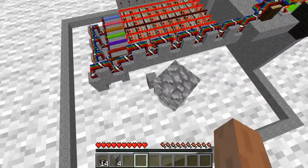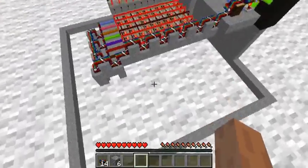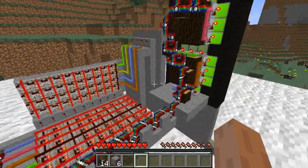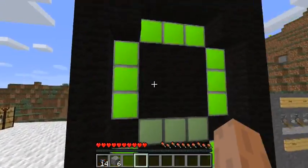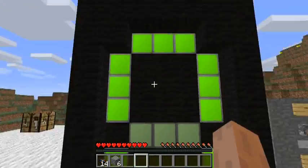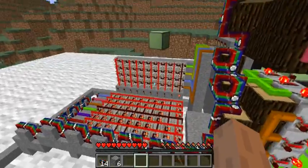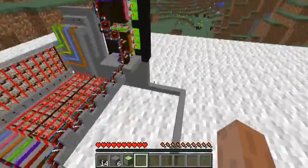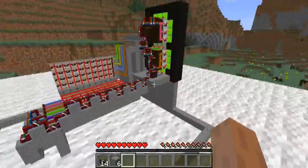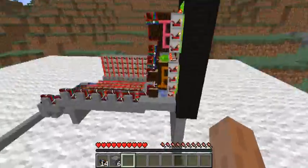With normal blocks, if you break them, you will actually get them back, but Red Power items do not apply. Actually, the only thing from Red Power that does apply is the light blocks — if you break the light blocks, you will get a light block back. So you don't have to keep spawning in more and more light blocks as you mess up.